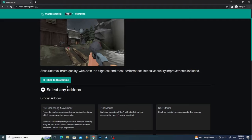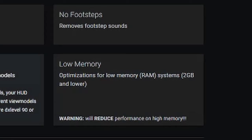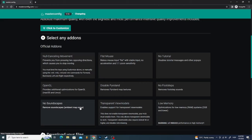Now you can check out some addons. Here's low memory — use this if you have less than 4 gigabytes of RAM. For every other addon, I don't recommend using them unless you want to.